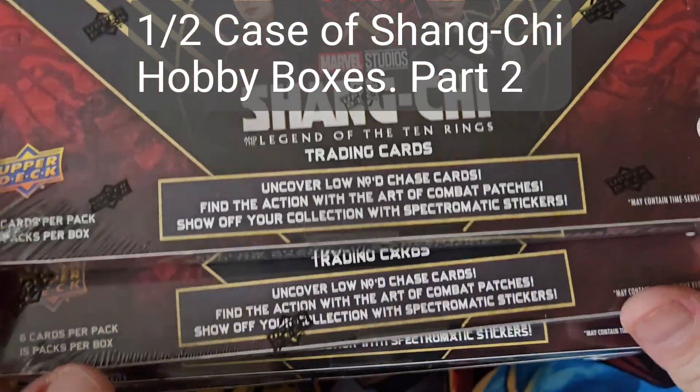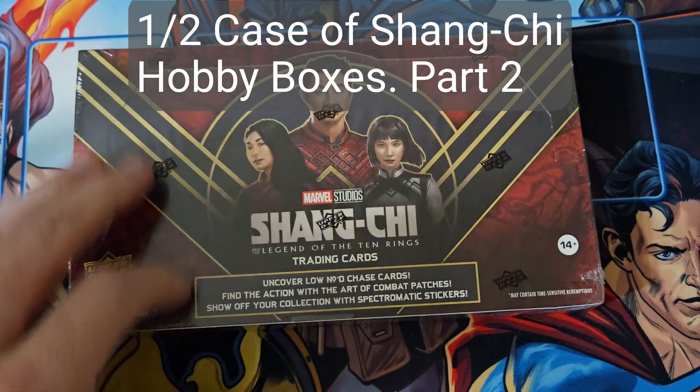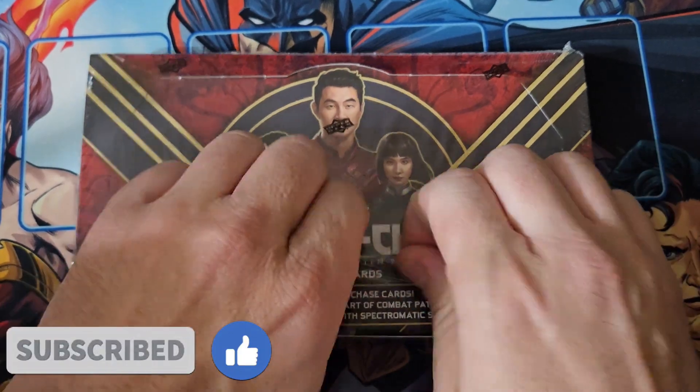Alright, welcome back to ZMTG Buddha. I have six more boxes. We're going to finish up this case of Shang-Chi that I boxed. So we're going to go through this last part of the case and see what we can find.